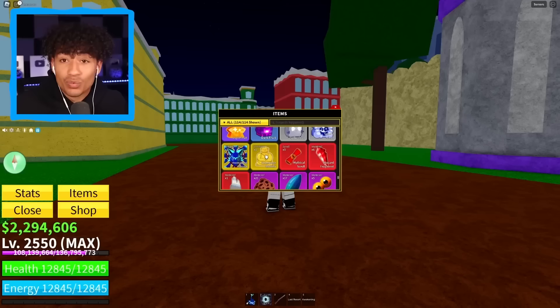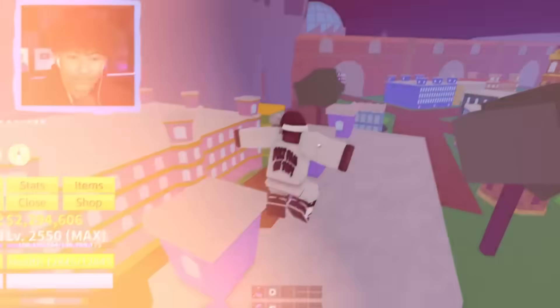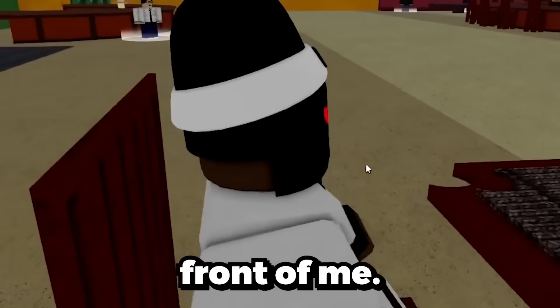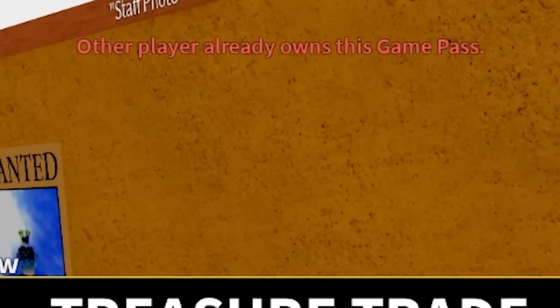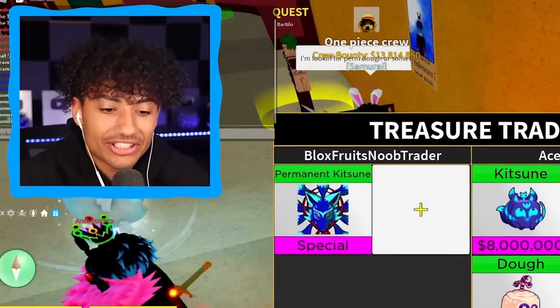I don't want rocket fruit. There's nobody in the trading facility — where's everybody at? I want to trade, I have the best trade of your life: permanent Kitsune and permanent Buddha. Someone finally comes over. Boom, permanent Kitsune. Boom, permanent Buddha. He already has permanent Buddha. He's got a Kitsune, a dragon, and doe fruit — if you put in another Kitsune that'd be good, but otherwise I'm going to have to cancel. Next guy shows one dragon and a T-Rex — not enough. Another person shows portal and ghost fruit — heck no.